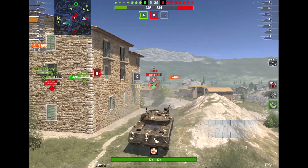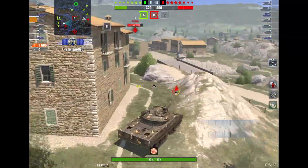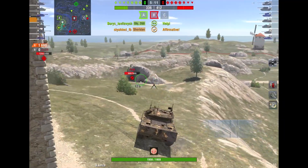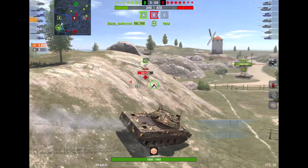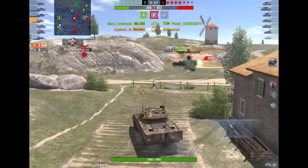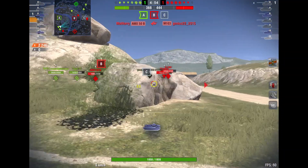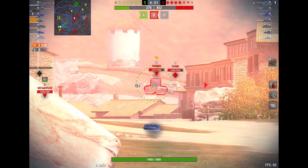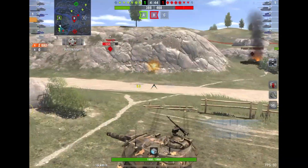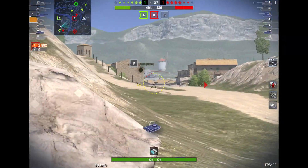Even though the Sheridan does have around 15 seconds of reload time, the alpha allows you to slap people and then just move away. For example, an Object 140 or T-62 would need to sit in the same position for 5 seconds in order to do roughly the same amount of damage. While the Sheridan doesn't really need to re-peek — it shoots once and then moves away, and that's how it should be played. You shoot someone once and then you change position, shoot them again, et cetera.